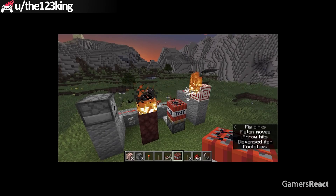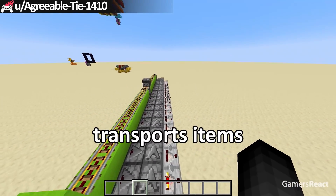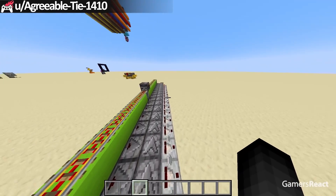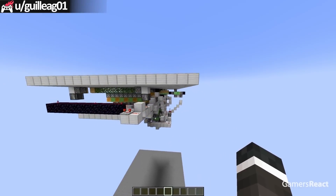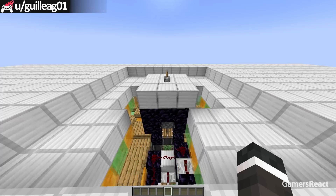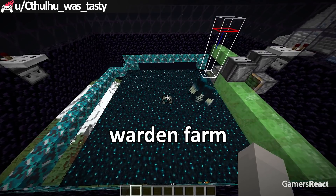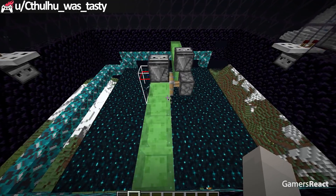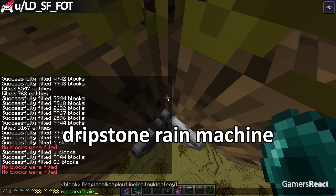This is a flaming arrow anxiety machine! This redstone machine transports items instantly! This guy made a big hidden staircase! Check out this warden farm! This guy made a driftstone rain machine!